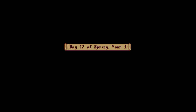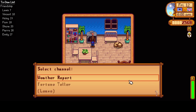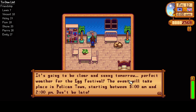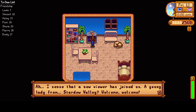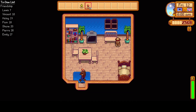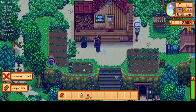Now I can get my axe upgraded, and it's raining — even better. Let's check the weather for tomorrow: it's going to be clear and sunny. Tomorrow's the egg festival! Fortune teller says the spirits are very happy today — we are going mining. We need some coal, let's grab one out.